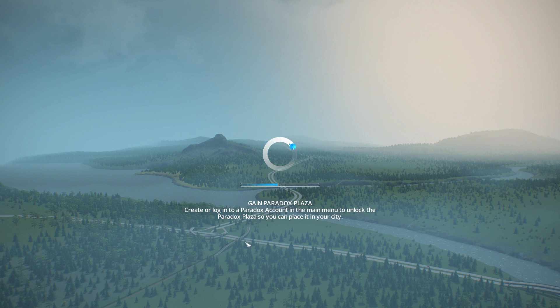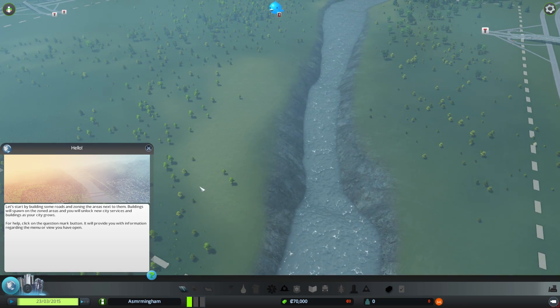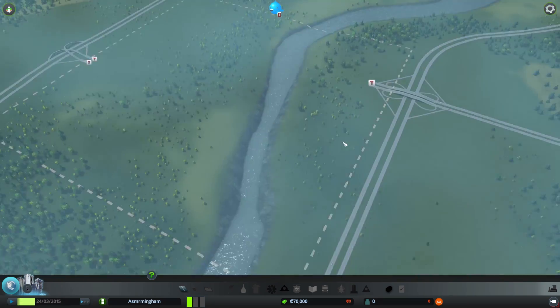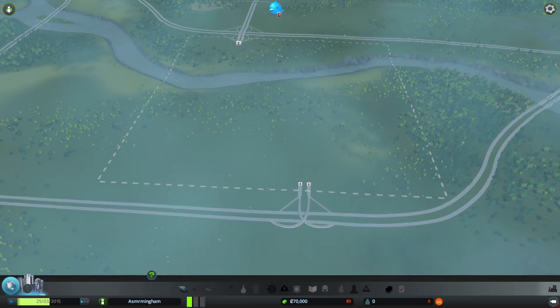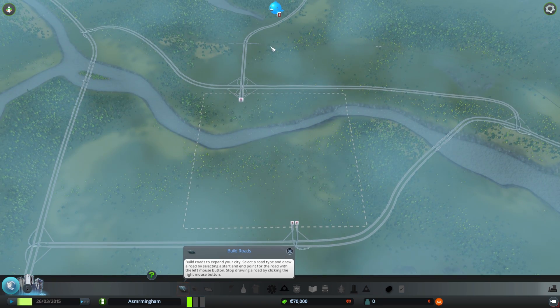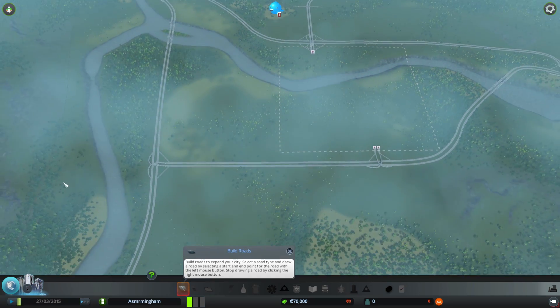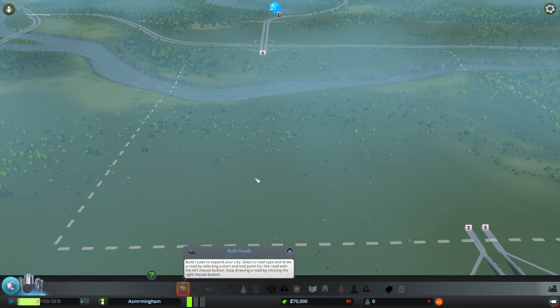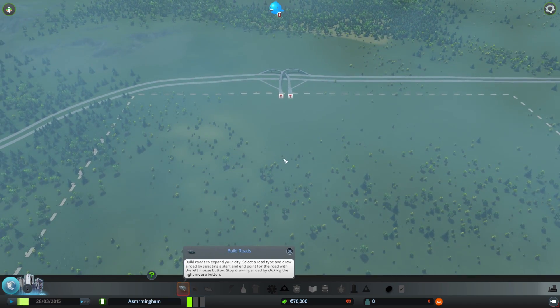We're going to have to log into a Paradox account, which I already am. Okay, here we are - the land that we've been given is this, which is actually super cool because we can make a consistent entrance and exit piece of road. The tiles will be like a 3x3 grid - nine tiles, a huge area. So it's going to be really exciting. I think the most viable place for me to start building is probably going to be over here somewhere.